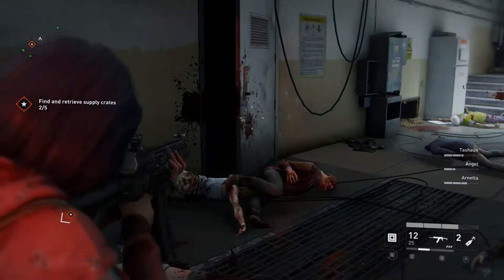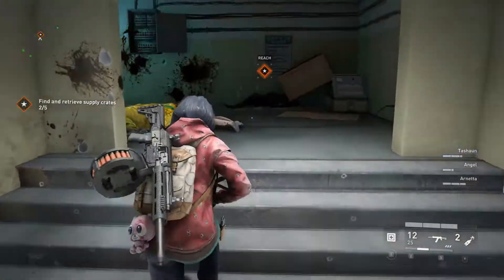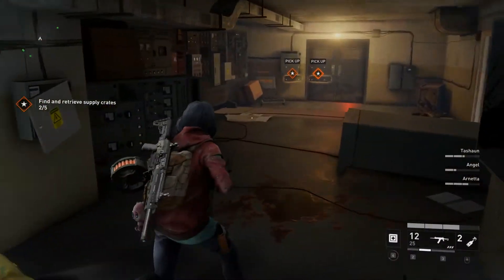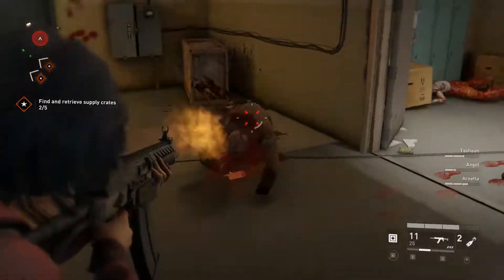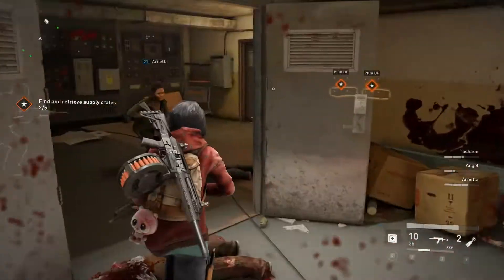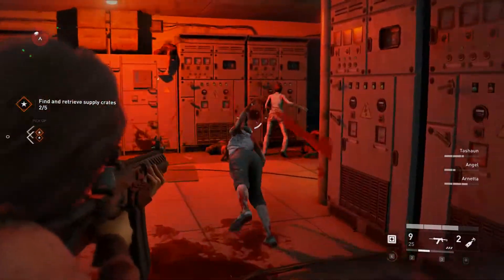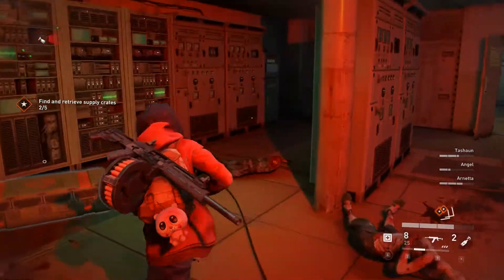I believe the button should be different to heal your partner than it is to heal yourself - just in case you're trying to heal yourself and you accidentally heal your partner and get stuck in that animation.